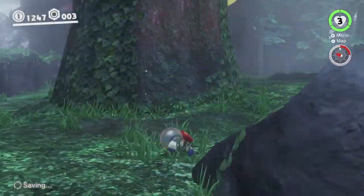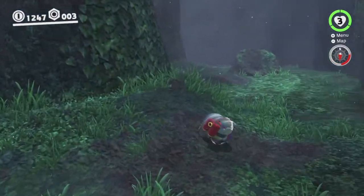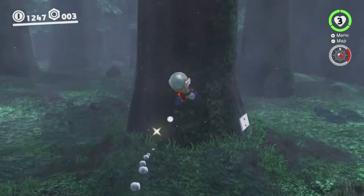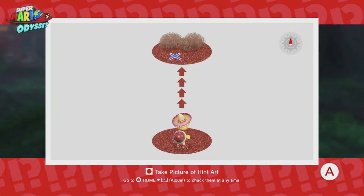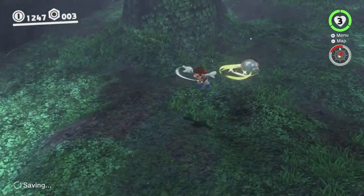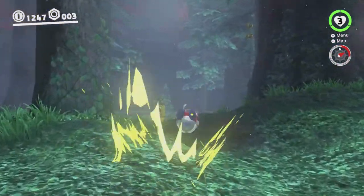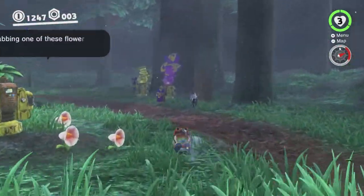There's some purple coins here. I believe the hint art for this kingdom is on one of these trees — it's already here even though we haven't done the story. Yes, there it is. We're gonna look at that just so we can activate it. As you might guess from the way it looks, the hint art is pointing back to Tostarina. We are not gonna go back and do it right now — we'll have some other reasons to go back to Tostarina later and we're gonna do it then.